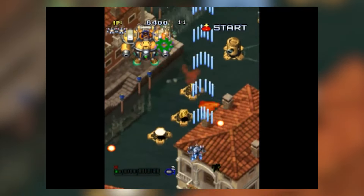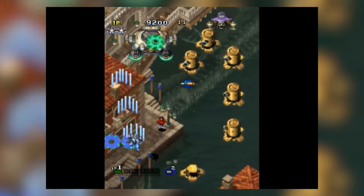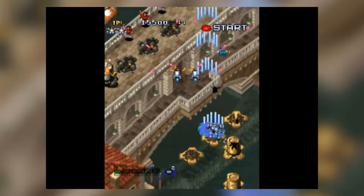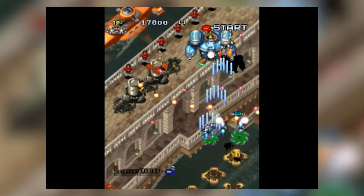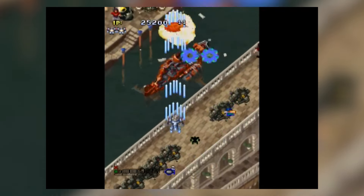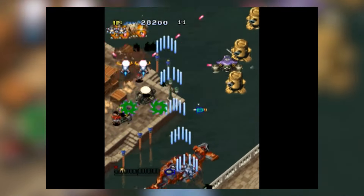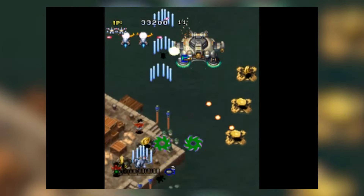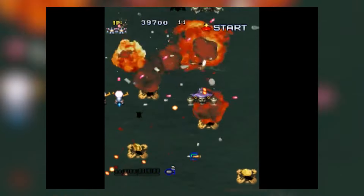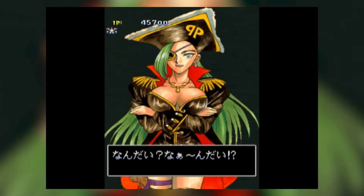Gunbird 1 and 2 on PlayStation 2 brings a double dose of classic arcade shoot-em-up action to your living room. Blast your way through vibrant stages with five unique characters, each with their own play style and weapon patterns. The light-hearted story unfolds in branching narratives depending on your chosen hero. This compilation shines with arcade-perfect presentation — relive the nostalgia of pixelated graphics and pulse-pounding soundtracks. With eight difficulty settings and a practice mode, Gunbird 1 and 2 caters to both shmup veterans and newcomers alike.